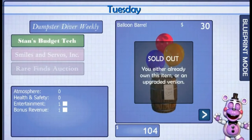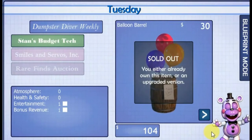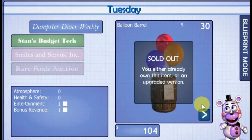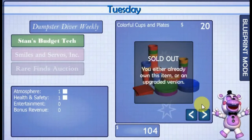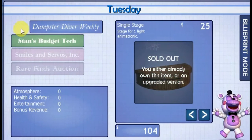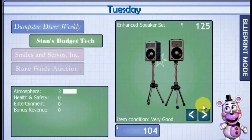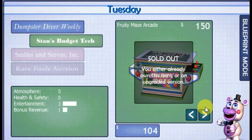What is up everybody, DapperPlays here, and welcome back to some more Five Nights at Freddy's 6! Last time we left off, we beat night 1, and off-camera I did buy some more stuff. I also unlocked Stan's budget tech, so let's go ahead and buy some more stuff here, if I can even buy anything.